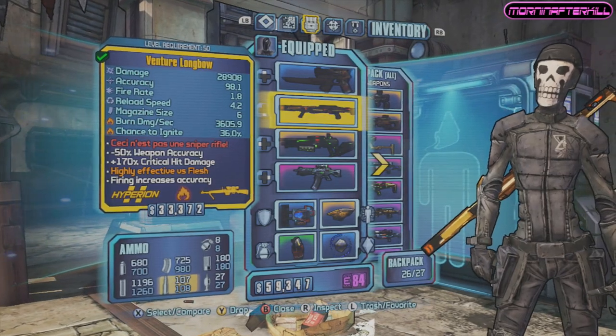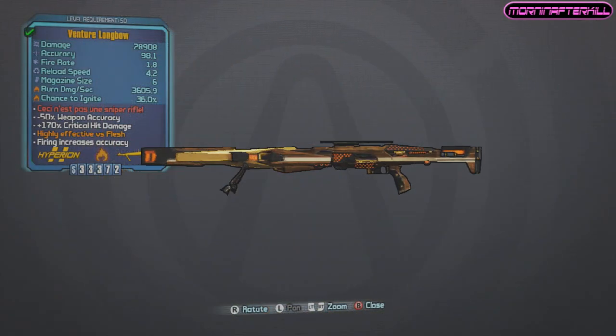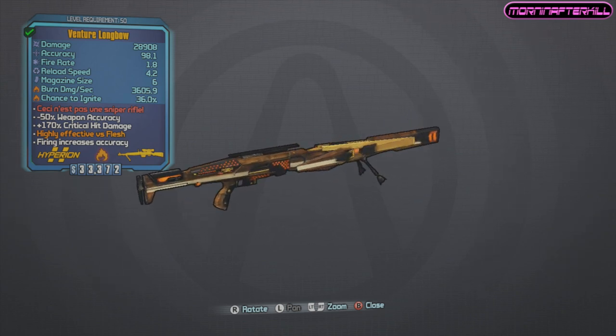What's up guys, it's Jay, more than afterkill, and I'm back here on Borderlands 2. This is episode 5 of my legendary gun guide, where I show you not only what they are, what they do, and who drops them.